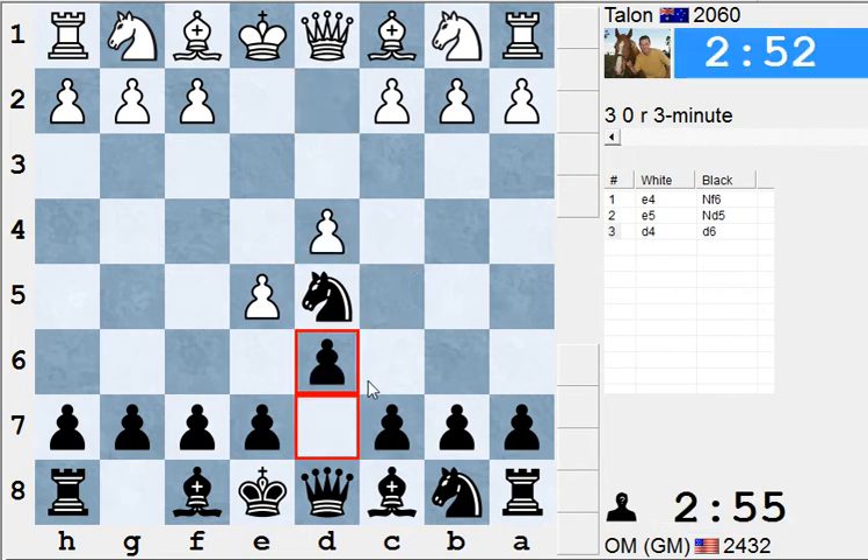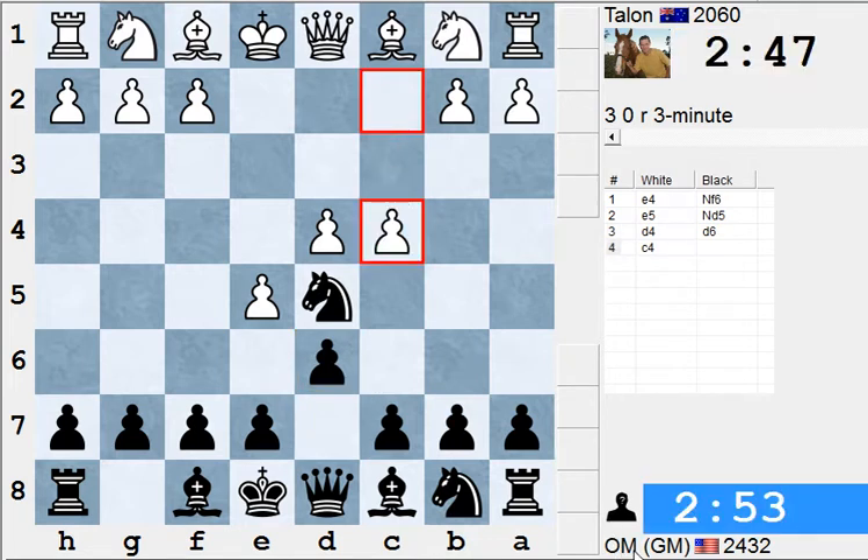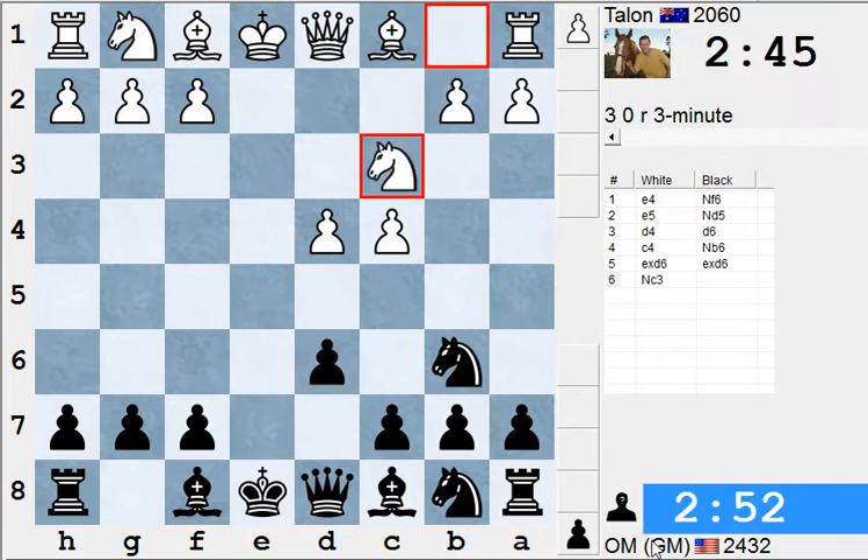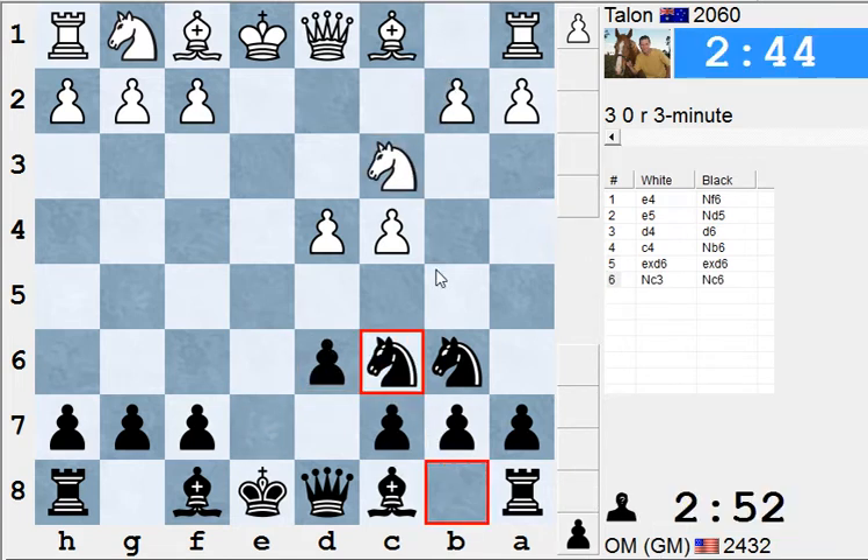Hey guys, it's Brandon. We're going to do a little bit of live kibitzing today here on the ICC. We have GM Ohm, which is American Grandmaster Yasser Seirawan, playing on the 3-minute auto pairing.